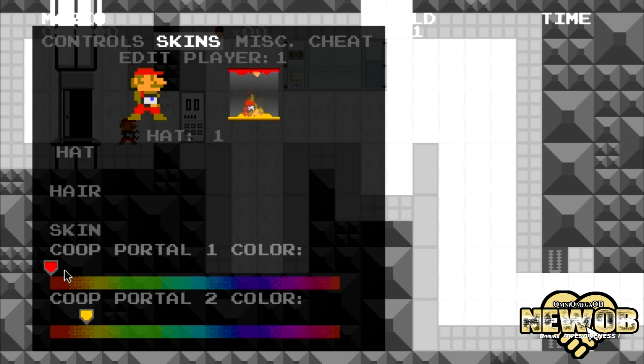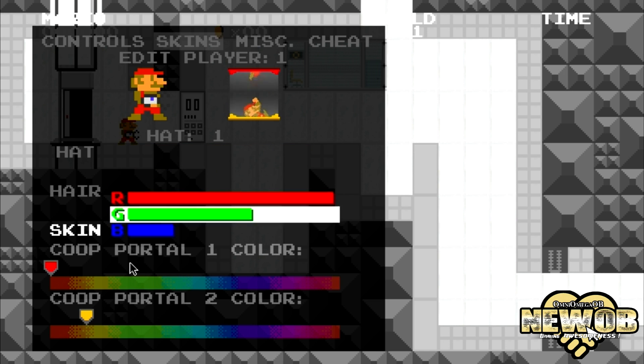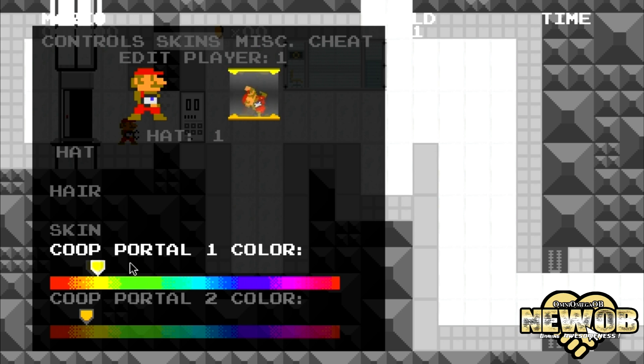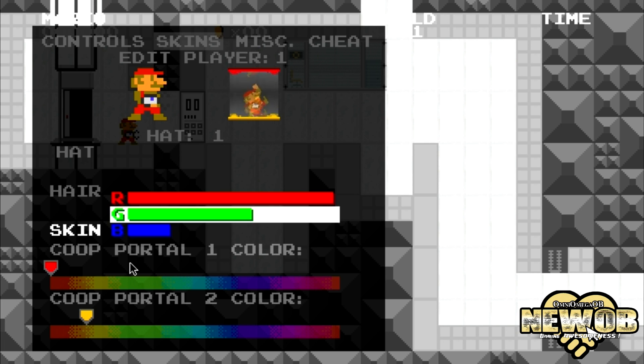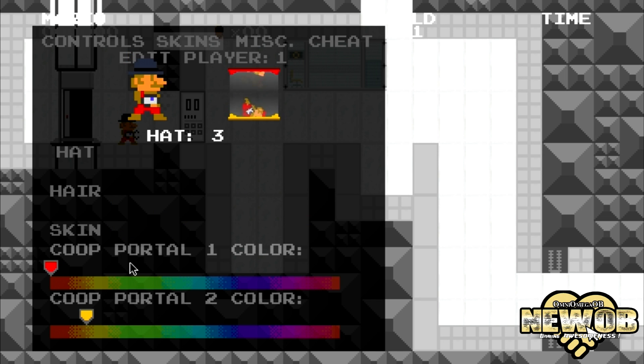This is pretty cool because you can design your character — just like with the mouse, you have to use the keyboard. We can change the portal color. What's this one? Skin color. There we go — you can give him different hats! This is pretty awesome. You can take a look at the different hats — oh, make him a king! Oh yeah!